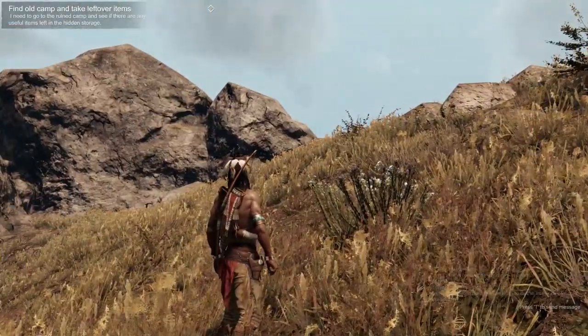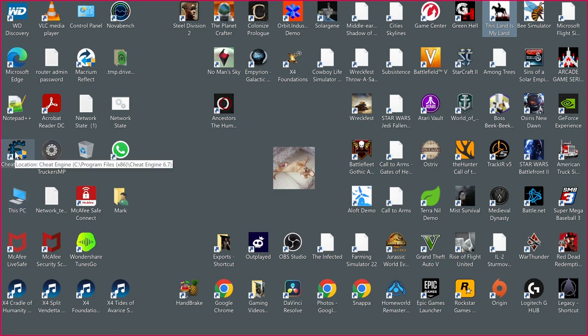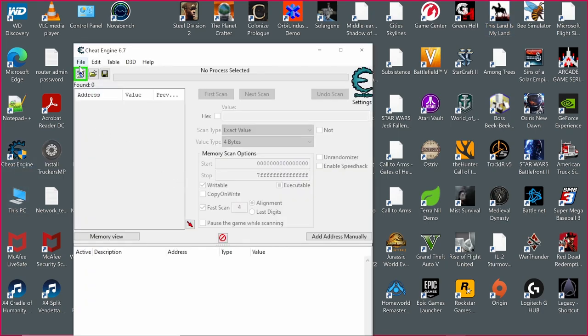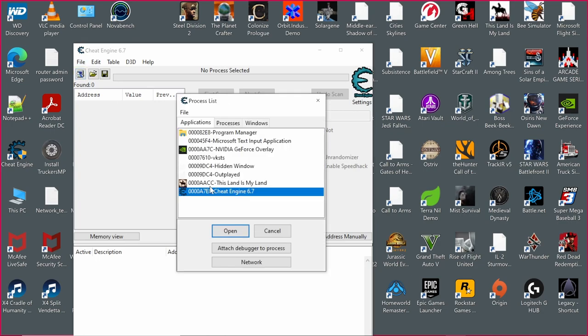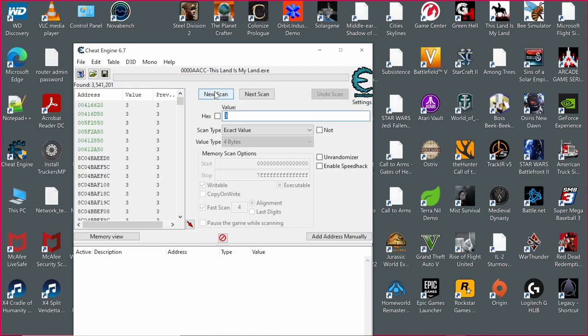Okay, here we go. Now I want to go back over to your desktop and go to your Cheat Engine. In the Cheat Engine, you want to go to — there's a little computer up in the corner. Go to 'This Land is My Land' and click on it. Now we're going to do the value we had, which was three. It's going to give us a list of all these SP.